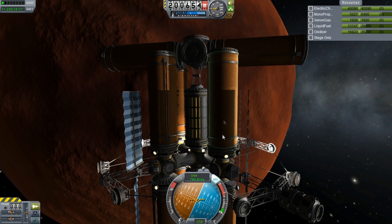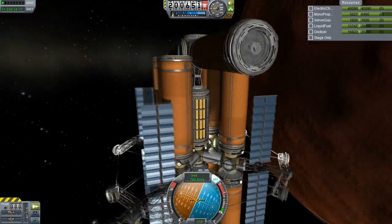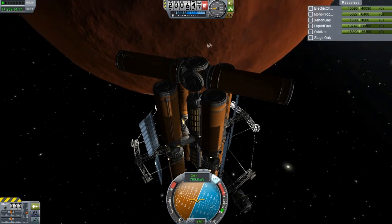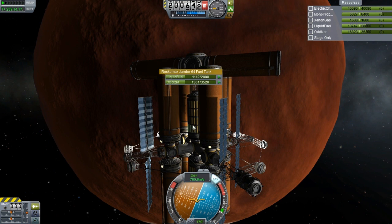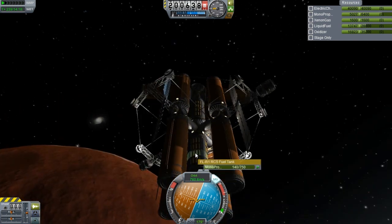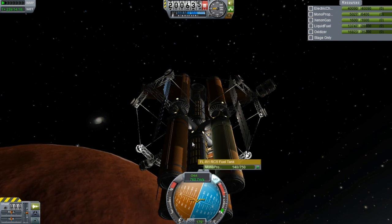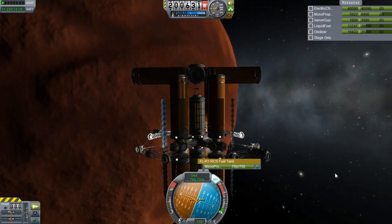Most of these tanks are basically three parts: two docking ports and the tank itself. I set that up because I knew I'd be moving these tanks around. The tanks on the top, including the RCS, are completely full. On the bottom, all of these tanks are empty, along with one RCS tank that's basically empty, and the other is pretty much all the way there too.